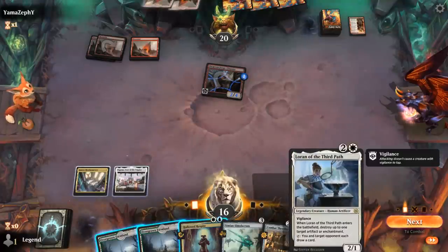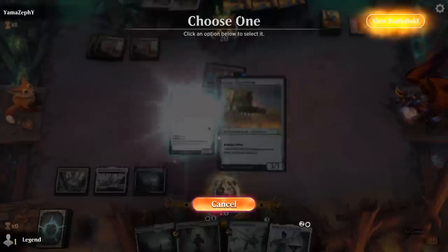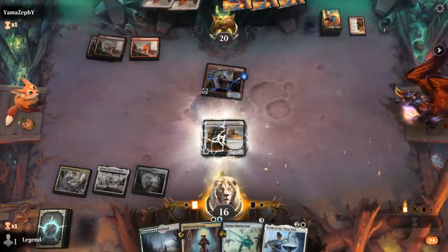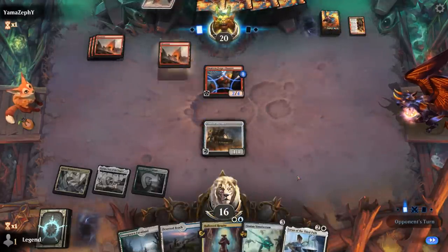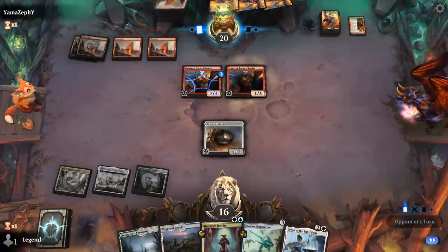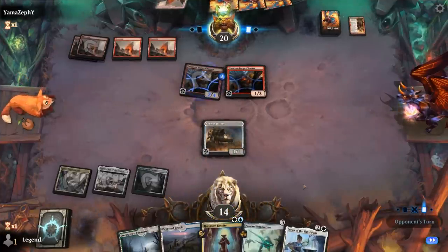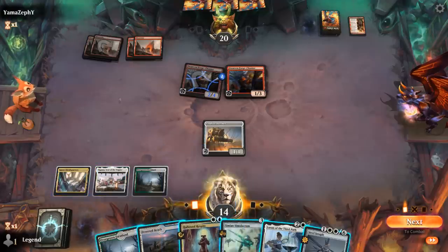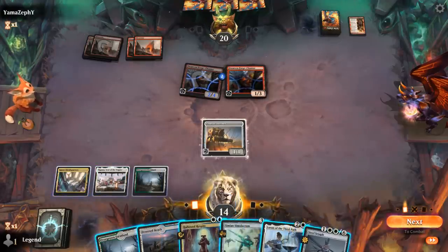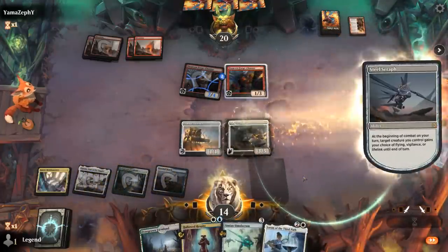Loran would have been able to take out the enchantment, but now it doesn't have any targets, so we'll play Thresher and hope they don't kill it. It's gonna be another Forge Chanter and an attack for two. Now it is a little bit sketchy to go for the Hallowed Respite into two open mana, so now that we drew Steel Seraph that's probably the safer play. Try and give Thresher flying, hit for two.